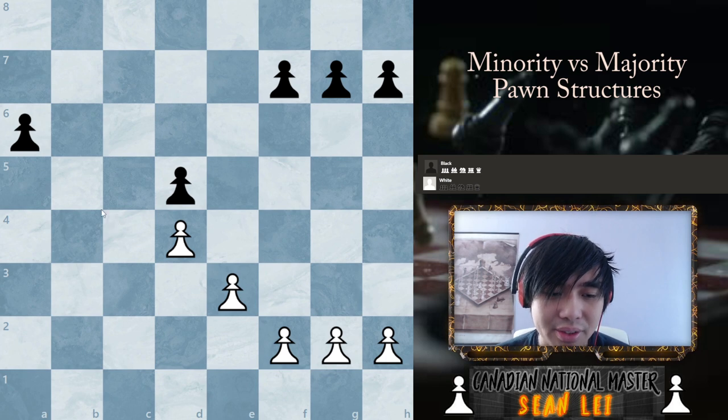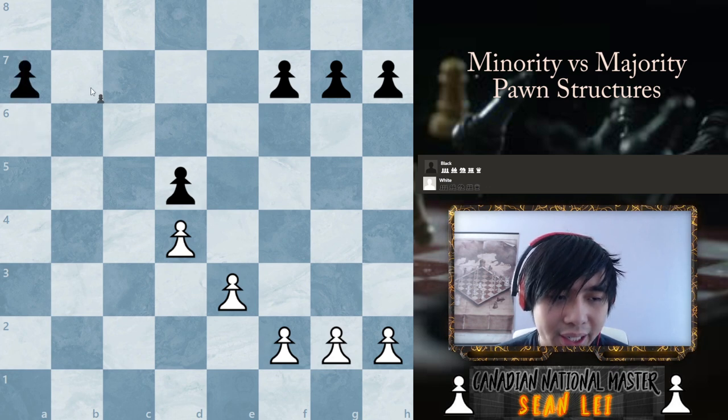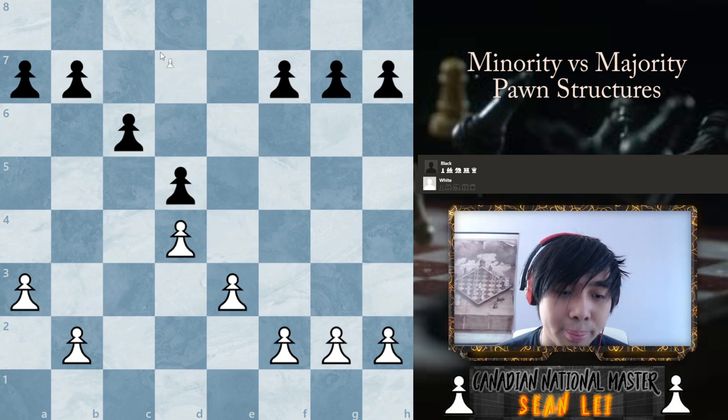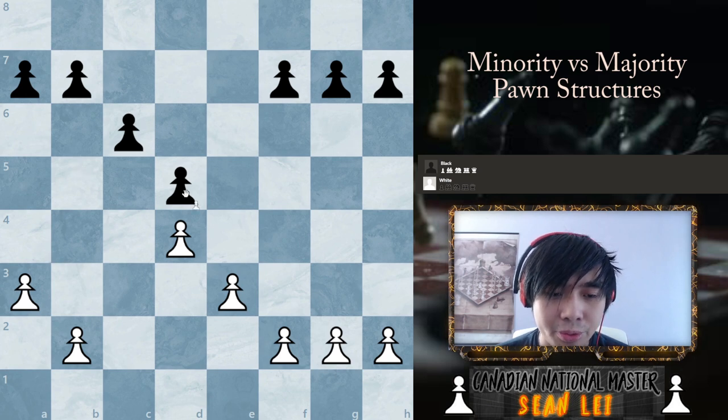Now, you're probably thinking to yourself, well Sean, this seems too good to be true. Is there any problem with having a minority pawn structure? And the answer is yeah, there are some problems with a minority pawn structure, especially if you don't play properly. Black's not going to do nothing — a good player as black won't be giving you this pawn storm on the queenside for no reason.